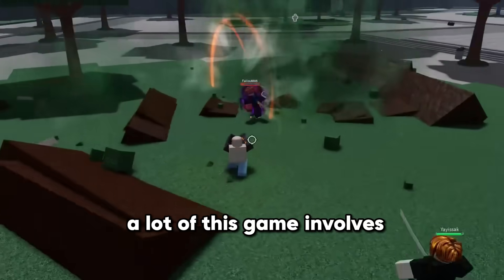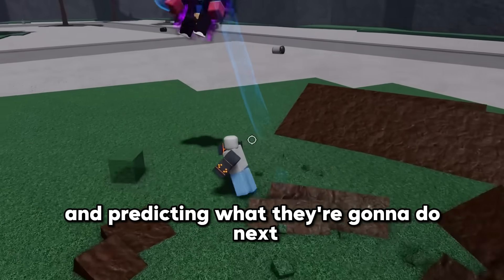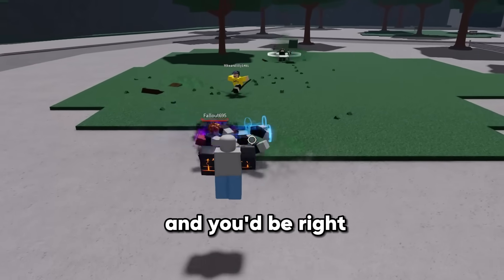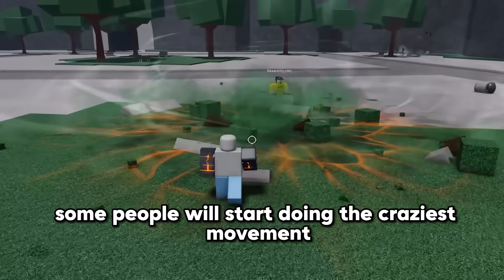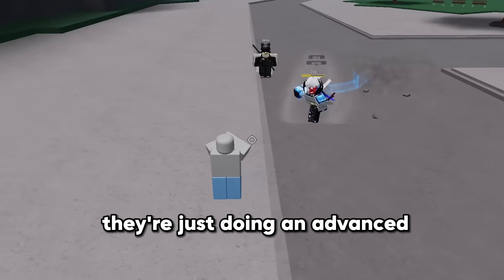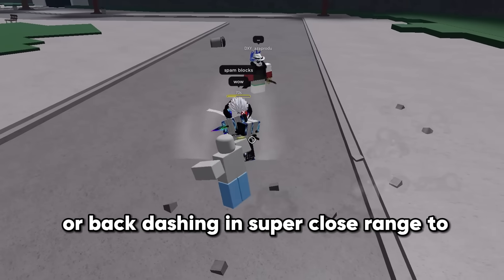A lot of this game involves adapting to your opponent's movements and predicting what they're going to do next. On the surface it looks like there aren't that many fighting mechanics in the game, and you'd be right, but that's not what's important — it's how the players use those mechanics. Some people will start doing the craziest movement and you won't even understand what they're doing, when in reality they're just doing an advanced side dash technique or back dashing in super close range to try to confuse you.